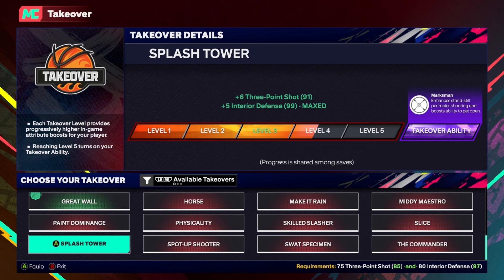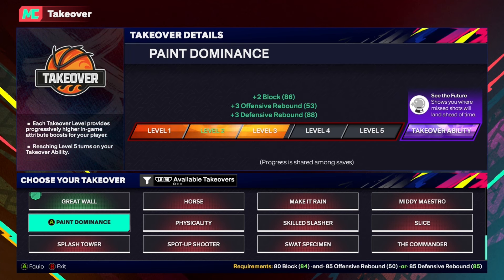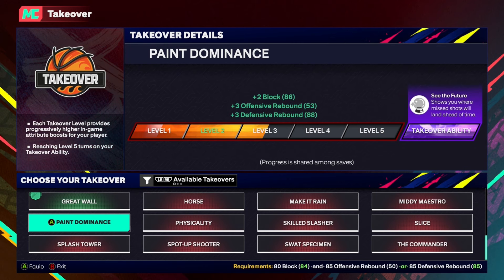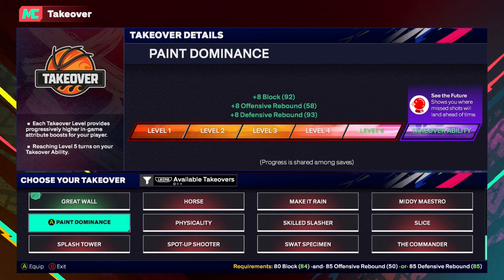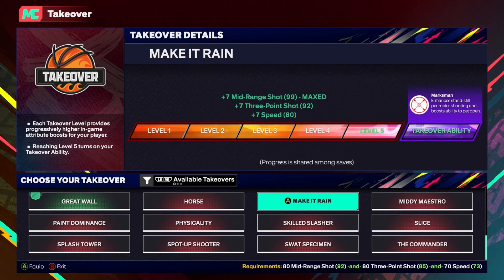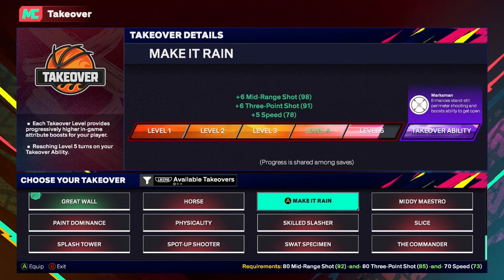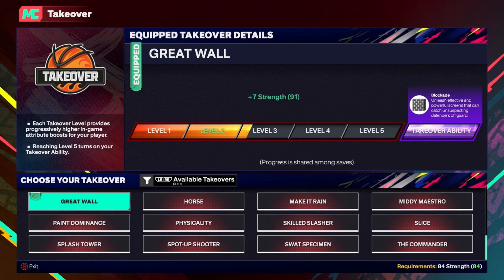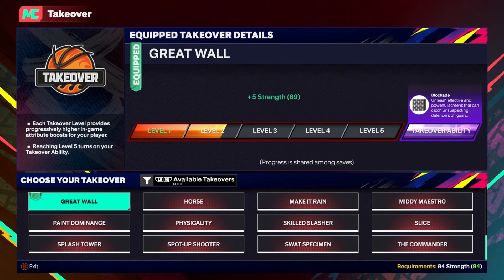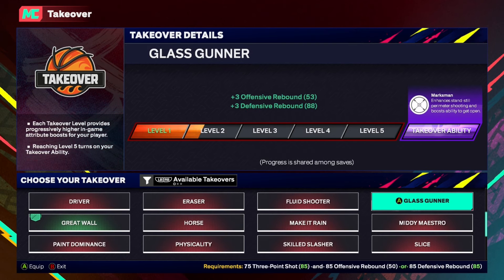I've unlocked different takeovers depending on your play style — that's totally up to you. I'm using great wall. Sometimes I'll use physicality. I got Peyton Dominus, physicality, and splash tower unlocked. The Commander was a nice one. Make it rain — I love that in threes. I get faster, shoot the mid, shoot the three. Make it rain is my favorite takeover in threes, it's just OP. But great wall — once we hit level five, we get plus 15 strength, maxing me out at 99 strength with 97 interior and 84 block. As long as you're not jumping too much and you're in position, you're going to be a problem to deal with.